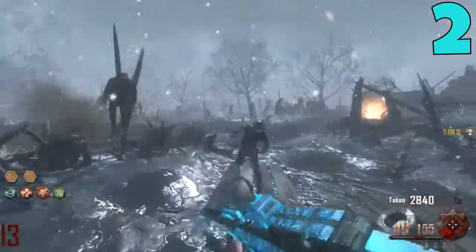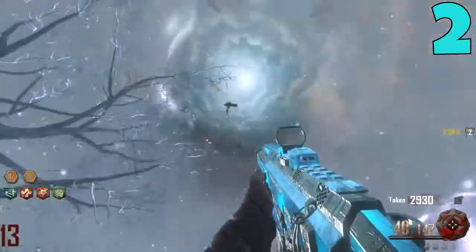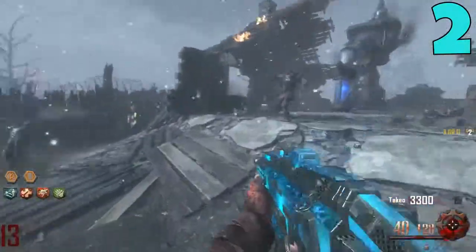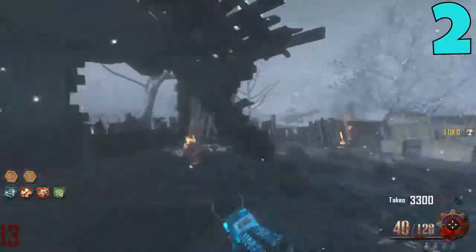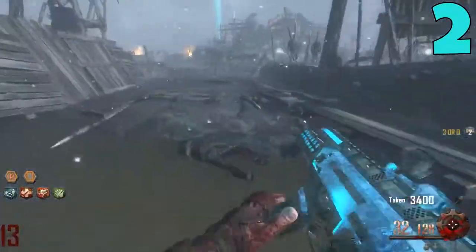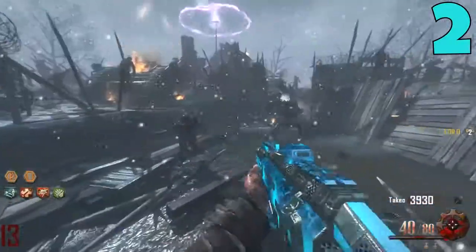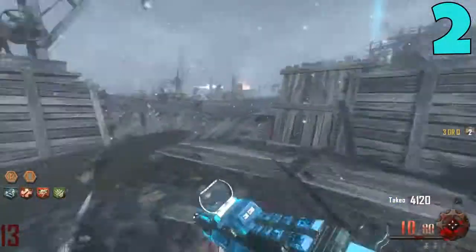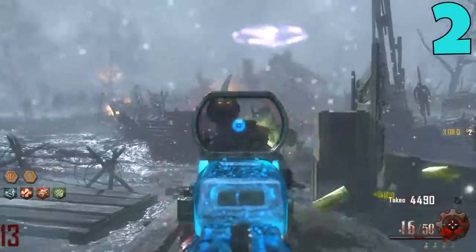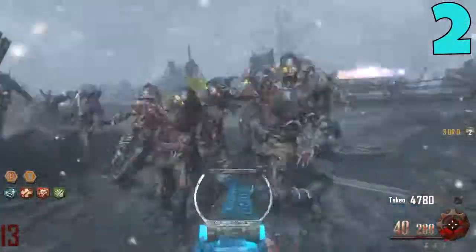Coming in at the number 2 spot, I have the Scorpion Evo from Origins in BO2 Zombies. This is the only map in COD Zombies history that the Scorpion Evo is on. There really isn't much to say about this weapon — it's kind of like the Spitfire of Black Ops 2 Zombies. Non-pack-a-punch it isn't fantastic, but when you pack this thing it is absolutely insane. I think it's a very, very underrated weapon in all of COD Zombies. If you're playing Origins, give this thing a go — it is hands down one of my personal favorite weapons in COD Zombies.